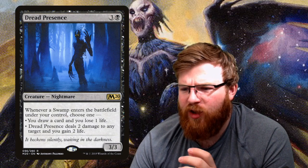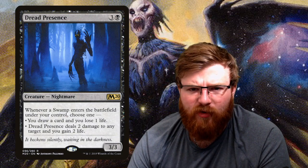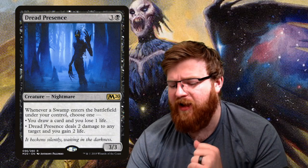Dread Presence — a decent card generically. It's a 3/3 nightmare for three and a black. We're playing mono black with only swamps, so whenever a swamp enters the battlefield under your control, choose one. Later in the game when swamps aren't what you want to draw, this gives you value. Option one: draw a card and lose a life — good for card draw and potentially fueling Font of Agonies. Option two: Dread Presence deals two damage to any target and you gain two life — spot removal, or targeting an opponent while gaining life to offset our life loss.